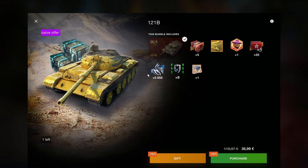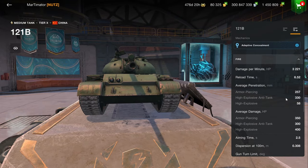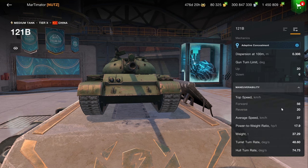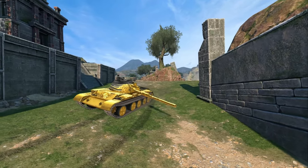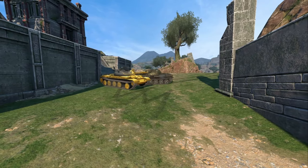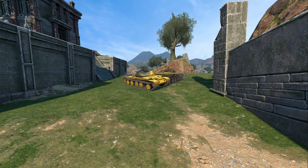In the tank section, we start off with one of the worst tier 10 premiums in the game. There's only three, but it's the one-to-one B, even though it does have good DPM and solid penetration. It only has six degrees of gun depression, doesn't have amazing mobility, and the armor isn't really that good either. This is one of those vehicles that does not make any sense spending real money on, because you can get the same or better performance in a tech tree counterpart. So just stay away from this vehicle — it is not worth it, even with the golden camo that looks pretty good. It is not worth 36 euros whatsoever.